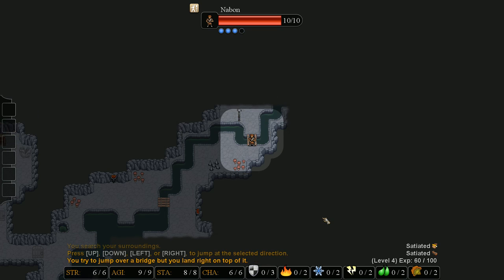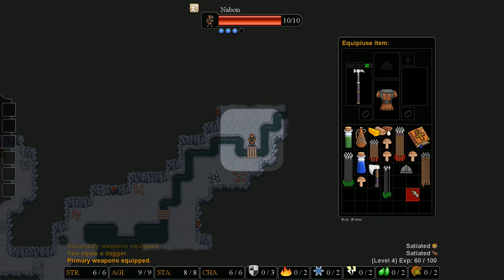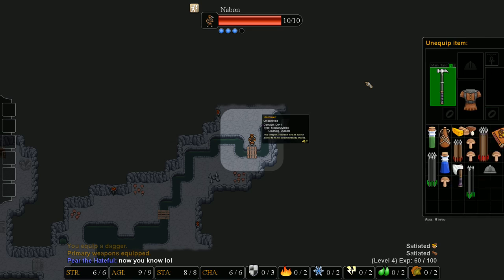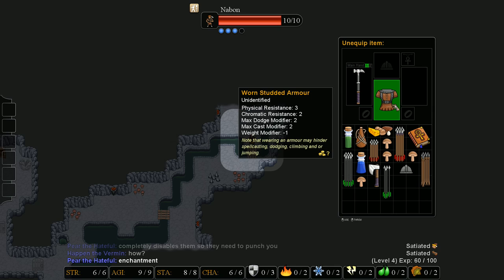A hammer! Hammers do a d6 plus one damage and it's crushing. Also it's a durable weapon, which means if it's going to take damage it will re-roll that, so it takes damage a lot less often than other weapons, which is obviously a good thing. Just looking at my stat modifiers - on armor I wanted to see the weight modifier. When I use jump or try to crawl out of holes I get minus one to the rolls because of that minus one weight modifier.